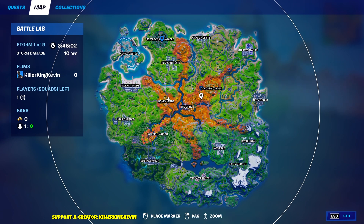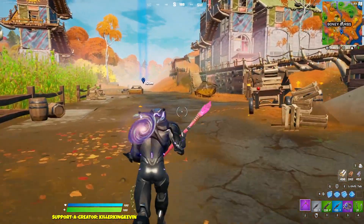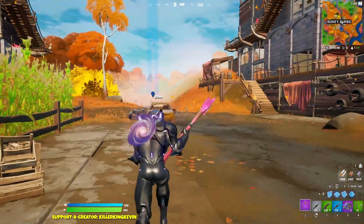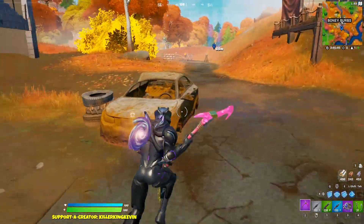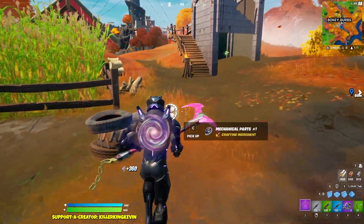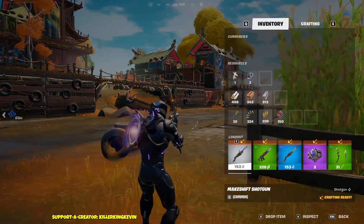Bones are harder, and that's why primal weapons are kind of harder to get. You can only get bones where there are bones around the place — like you can break them at Colossal, the Spire, and Boney Burbs. Those are the three main locations, but now they do spawn anywhere, so it is much easier. At the same time, primal weapons are harder than mechanical weapons — it just depends on where you like to land.